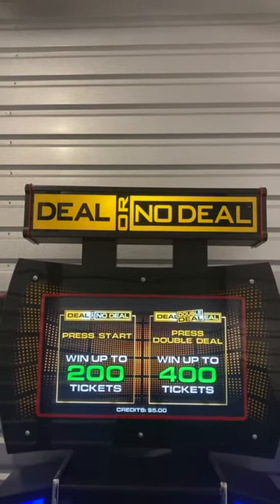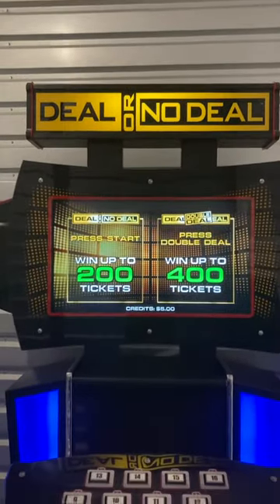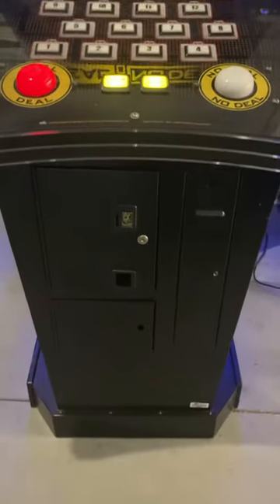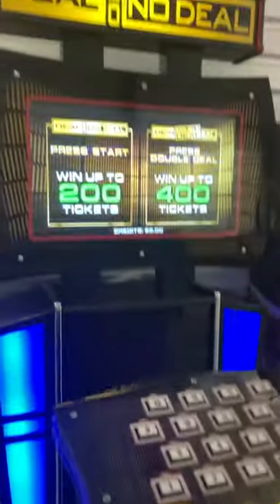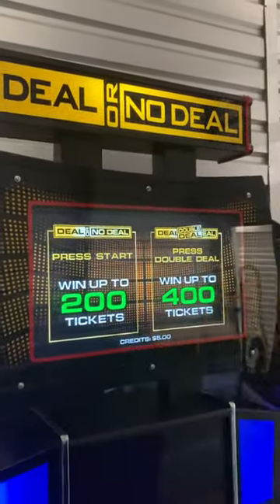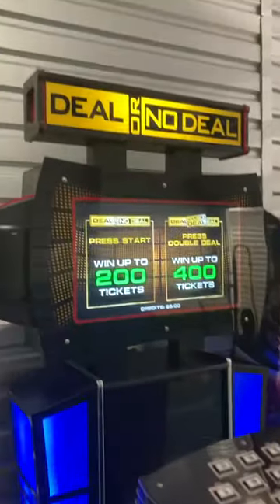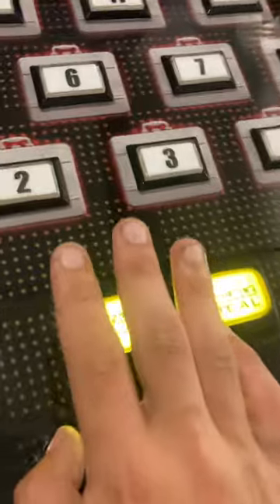Here's a video of this ICE ticket redemption Deal or No Deal Deluxe arcade game. This model will not come with a seat, as it came out of an arcade without one. It is currently set to accept coins — we have five credits. The jackpot amounts for regular deal or double deal are operator adjustable. You can hear the sound and see the LCD monitor. We're going to go ahead and hit start deal.